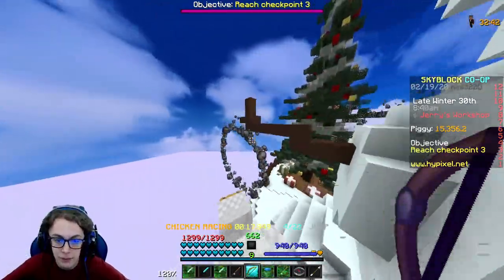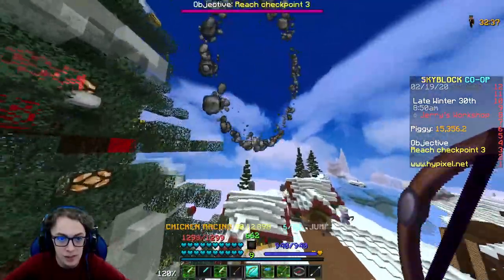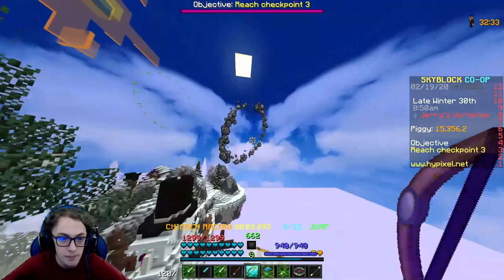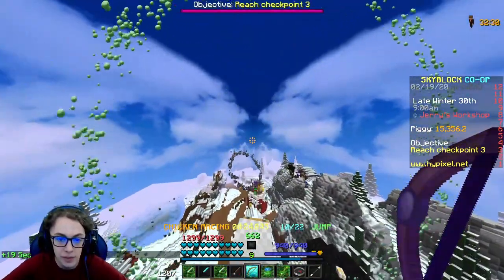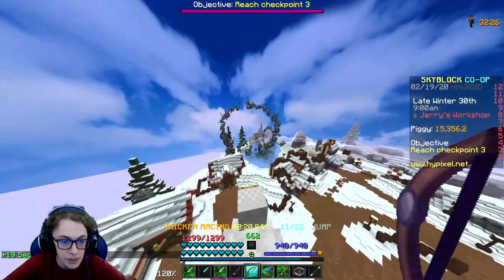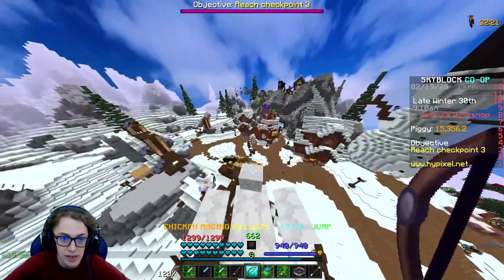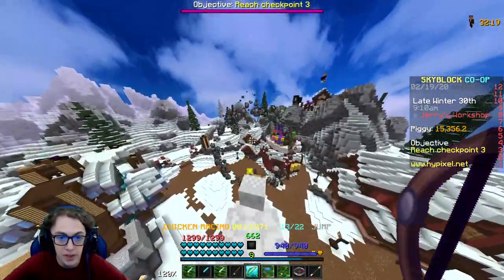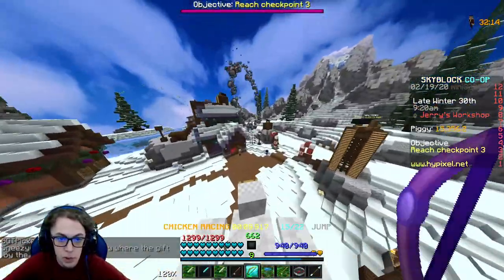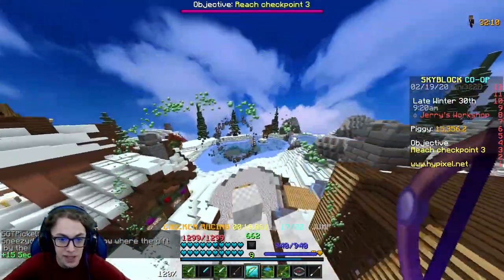The four stages involve going through these little smoke rings, and what you want to do is hold space on your chicken to fly. Whenever you press space, the chicken does a little jump. Your objective is to fly through all of these smoke rings. Every time you go through a green one, you reach a new checkpoint and you get some time back — as you can see, I got 19 seconds there. So I'm going to do the third one just to give you a little example, but the fourth one is apparently really, really difficult sometimes. We're gonna go over just a little bit of extra tips that I found that make it just a little bit easier.